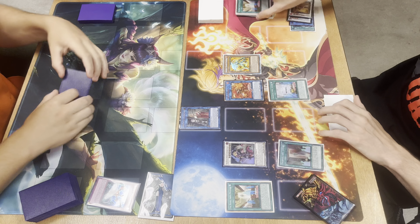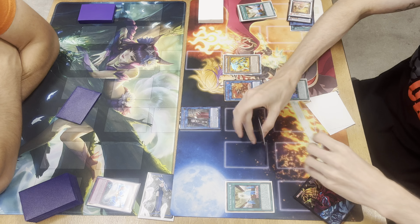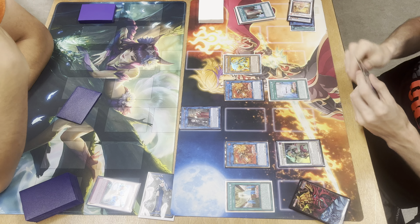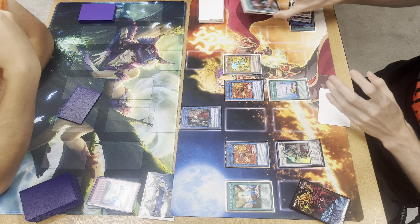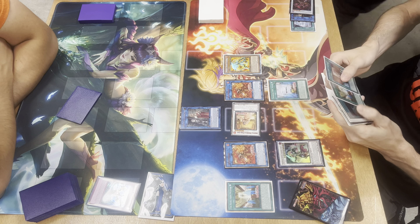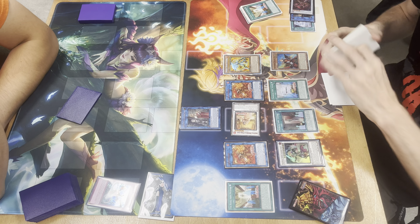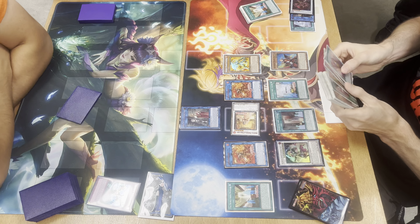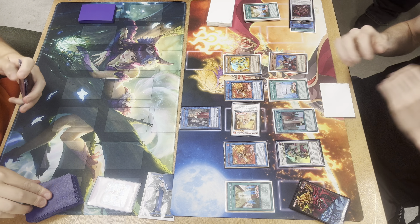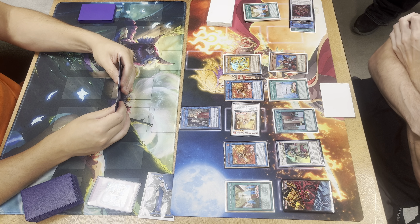We go ahead and use the field spell — I think we used Joyous here, or maybe I missed it. I should have used it to search; if not I just should have used it to search and grab the other Deer and Dog and then we'd have double Charles. But it's all right. We equip Joyous to Ogier. So we're looking at two spell-and-trap negates, a pop, a monster negate, and one Charles that cannot be targeted by card effects, with the end phase Roland add to grab Gear Freed for follow-up.